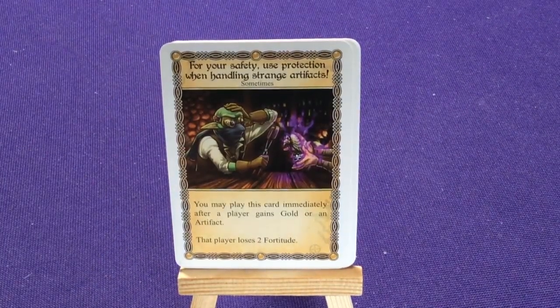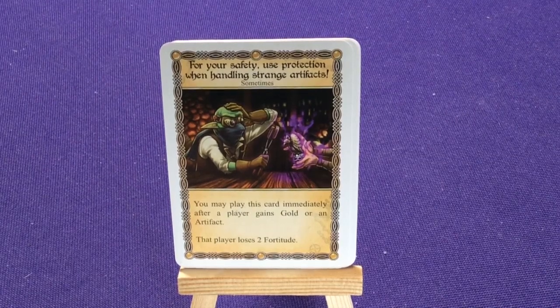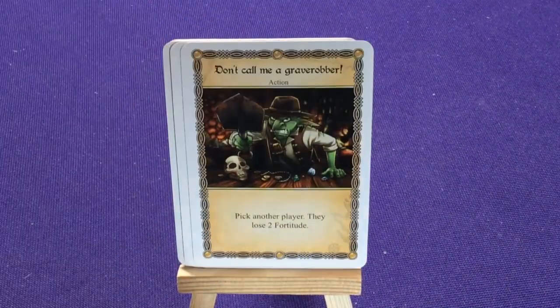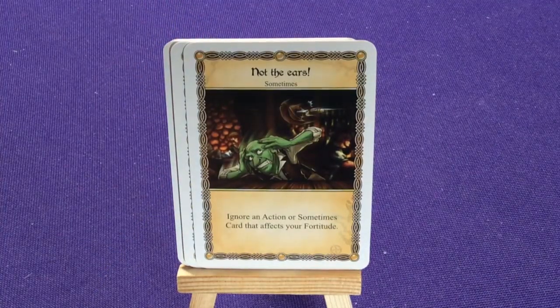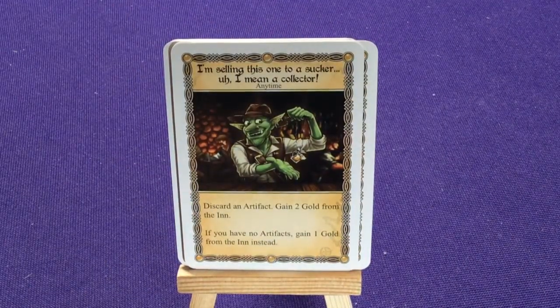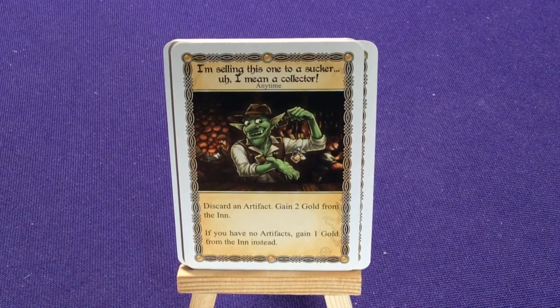For Your Safety, Use Protection When Handling Strange Artifacts: you may play this after a player gains gold or an artifact, that player loses two fortitude. Two copies of Don't Call Me A Grave Robber: pick another player, they lose two fortitude. Two copies of Not The Ears: ignore an artifact Sometimes card that affects your fortitude. I'm Selling This One To A Sucker — I Mean A Collector: discard an artifact, gain two gold. If you have no artifacts, gain one gold instead.